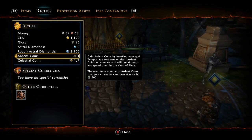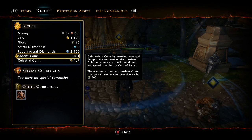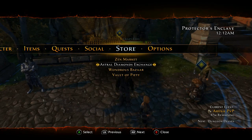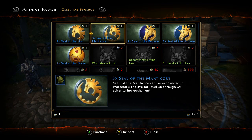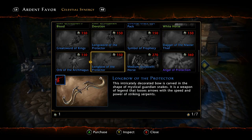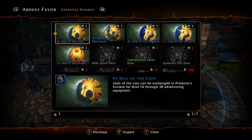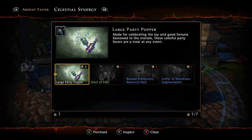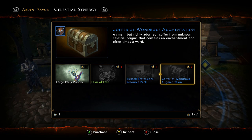You go to the Vault of Piety to spend your coins. With ardent coins you can have a max of 500, so save as many as you can. Celestial coins max out at seven, so once you save up to seven go into the menu and scroll to the Vault of Piety store. With ardent coins you can buy various items — the mark of seals aren't too enticing, but scrolling to the more expensive ones you start seeing some cool stuff like a horse mount or an angel companion. With celestial coins, the coffer of wondrous augmentation is supposed to have some pretty good stuff in it.